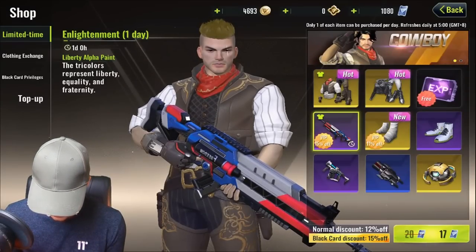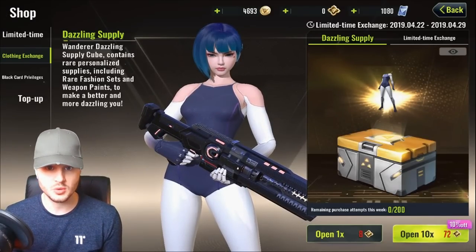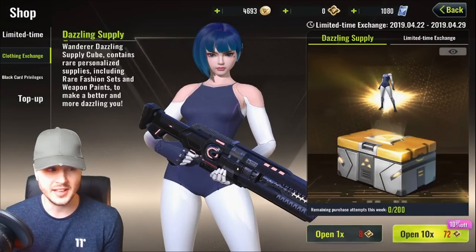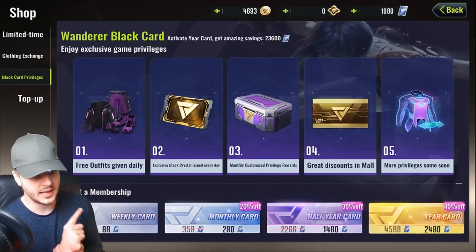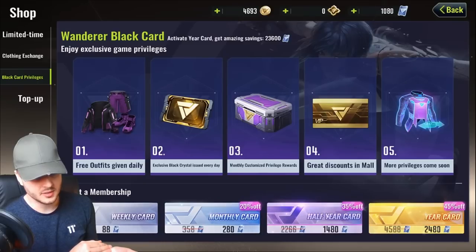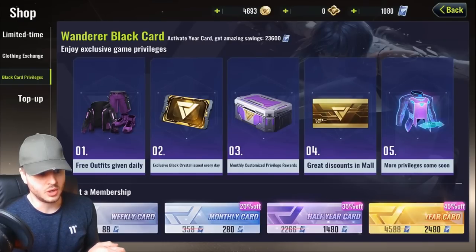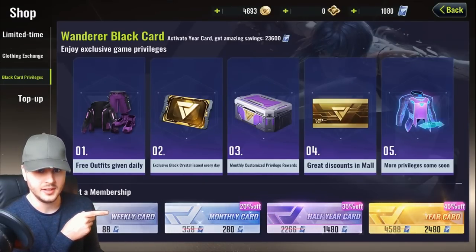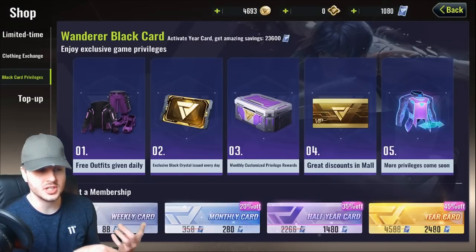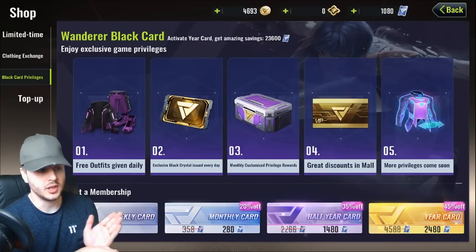We can buy an Enlightenment with a black card discount — 50% off at 17%. Now the clothing exchange is for when you dismantle your clothes, and you can open free crates by dismantling them. I think this is the only game that actually does that. They've also got black card privileges. If you look along the bottom, you've got a weekly, monthly, half year, six month, and 12 month year card. If you buy one of these cards, you get that discount for however long the card lasts. The best one is the year card because you get 45% off every item in the game for a whole year. I don't think it resets after a season since it says a whole year. Really good options if you want all your future skin purchases to have a huge discount.